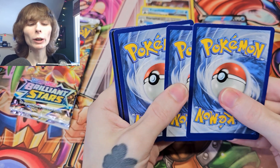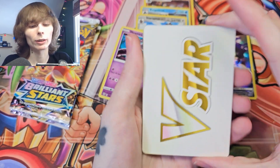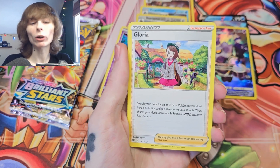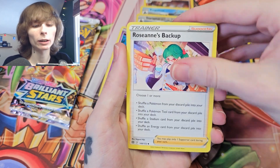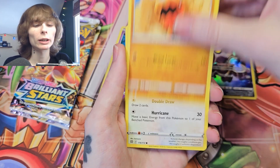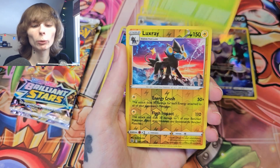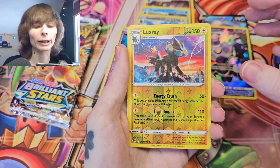Go ahead and utilize those codes — I think they're really good. It's free cards online to go play, so why not? Gibble, Trapinch, Castform, Throh, Mienshao — we've got Luxray as our reverse.